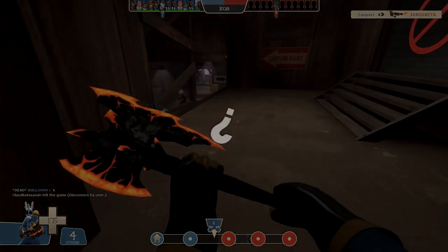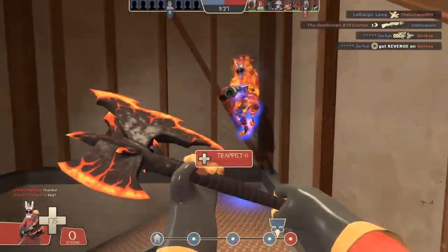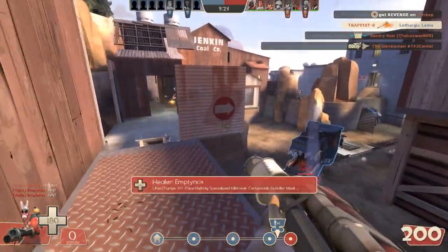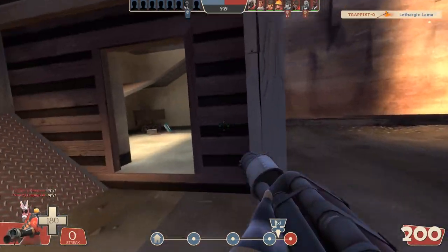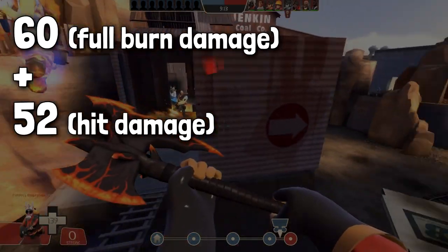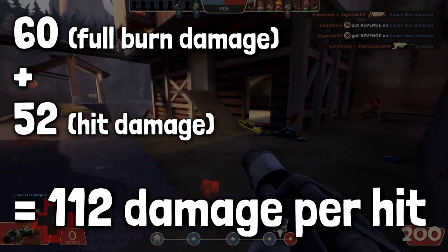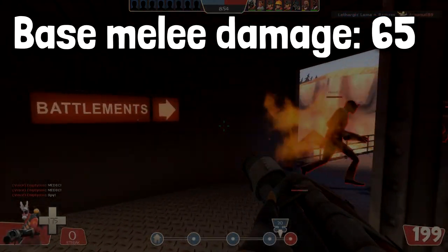So is there any reason to use this weapon at all? Well, we need to consider its sole positive attribute: damage over time. The Volcano Fragment will do 6 burn damage per second for up to 10 seconds, giving a total of 60 damage. If you include this with the direct damage of a hit of 52, we've got a potential of 112 damage per hit, which actually sounds quite a lot, especially compared to base melee damage of 65.